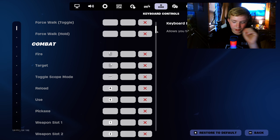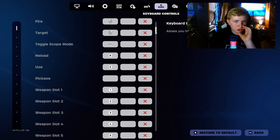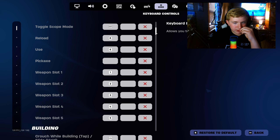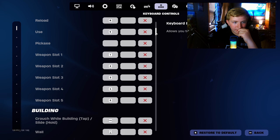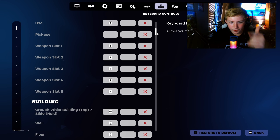Fire: right click. Aim: left click. Toggle scope: shift — if I hold that it'll keep scoping. Reload: R. Use: E. Pickaxe: I don't really have a slot for that — it's usually F but I'm not gonna put anything on it because that'll mess things up. For weapon slots I scroll through my inventory, so I don't use 1, 2, 3, 4, 5 — I use the scroll wheel.